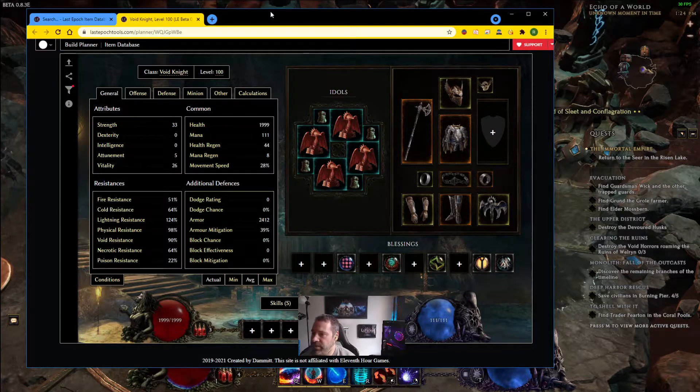Going back and forth changing filters can be pretty time consuming, and on top of that, if we're all using different loot filters there's no cohesion between us. So if you're using one build maker's filter and then switch to another, it's a totally different filter and really hard to keep track of. That's where Last Epoch Tools' new loot filter system comes in. We'll quickly go through how to use it with any build guide, as long as they use the Last Epoch Tools planner - which pretty much everybody does.